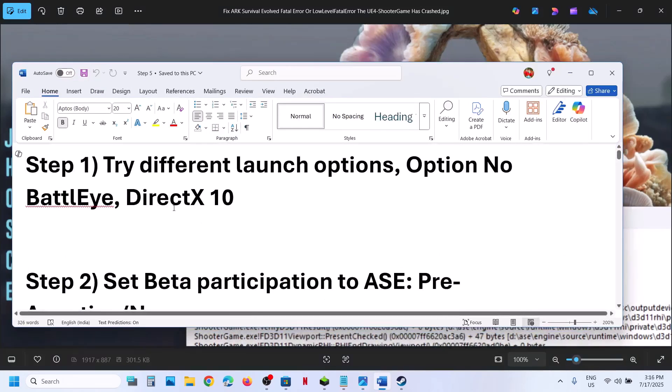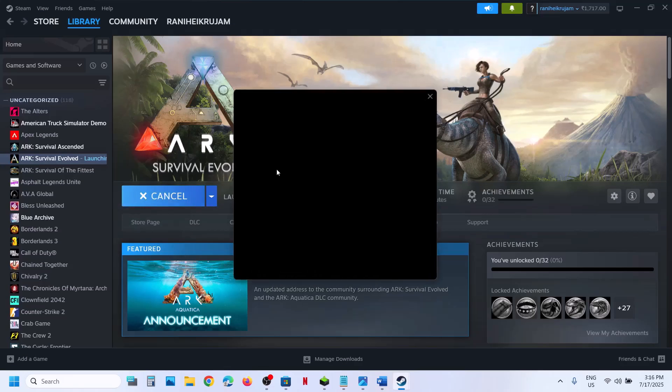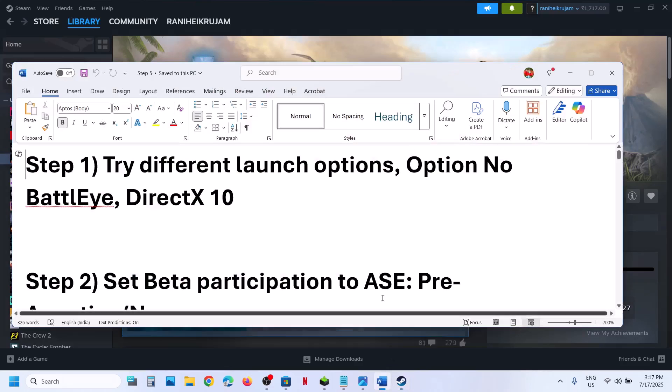Still not working? Then try a different launch option. For this you can go to Steam, click on Play. You can try options like Play ARK without BattlEye anti-cheat, unofficial server only, or you can even try Launch ARK DirectX low end graphics. Try different launch options and check which one works for you.